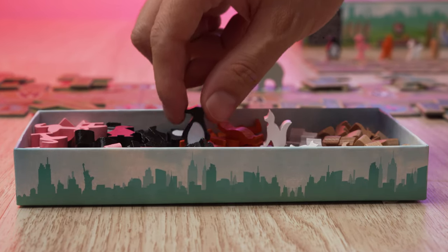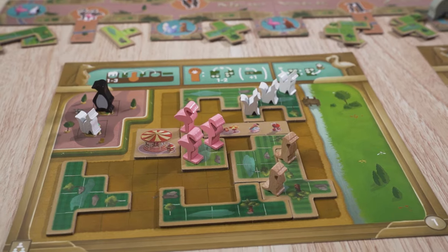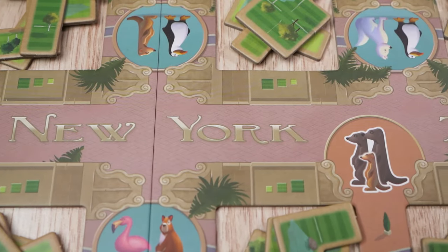The goal is simple: fill out your plot of land with attractions and animal enclosures before your opponents in order to create the best zoo in all of New York. Getting there will take clever planning and expert timing.